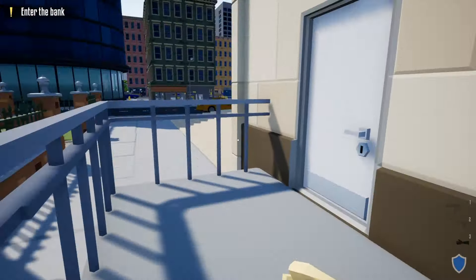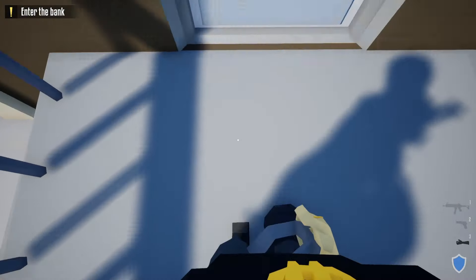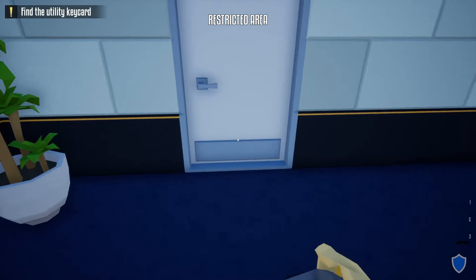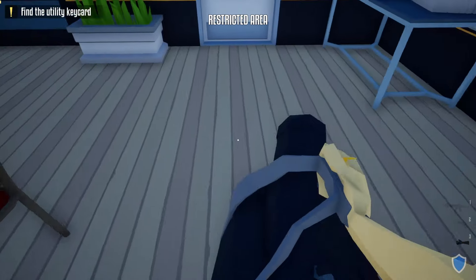We're going to take our battering ram and break open the side door. Once we break open the side door, follow the simple pattern of going under the camera, around the civilian, and open up this door to the break room, leaving our bag in here.